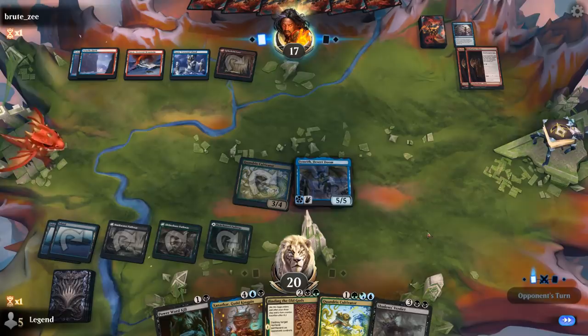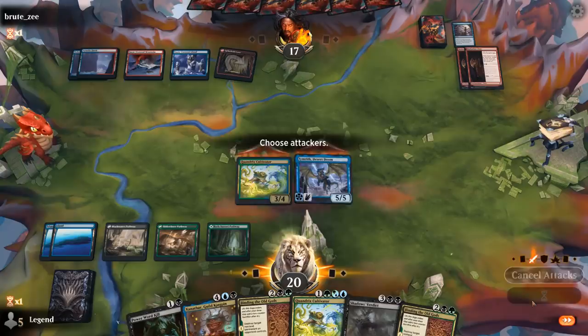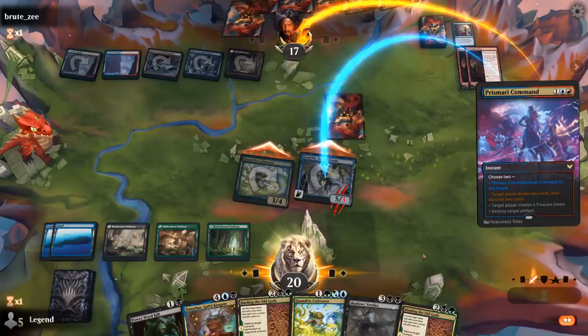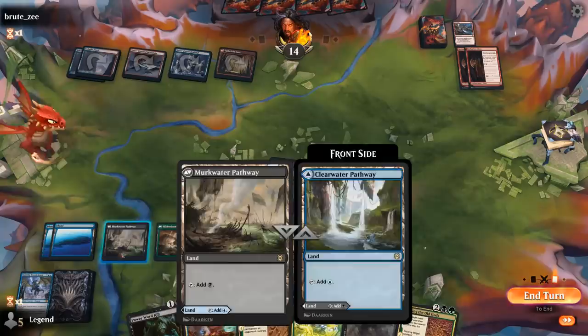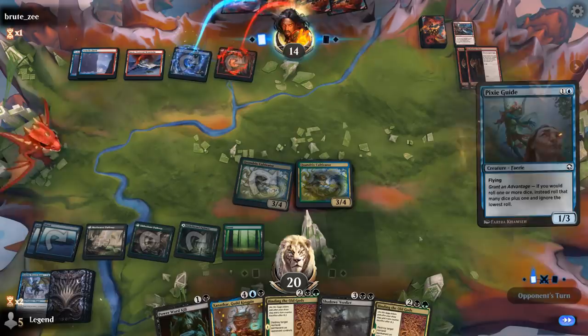Desert Doom seems fine — ramp into Zenithar would also have merit here. Opponent passes, yeah we can attack and see if they maybe have burn spells to point at Desert Doom. Prismari Command plus Frostbite most likely — don't have a Divide by Zero to punish it. Now go Cultivator, keep up black mana, and still have our removal spell available. Next turn we might play Zenithar.